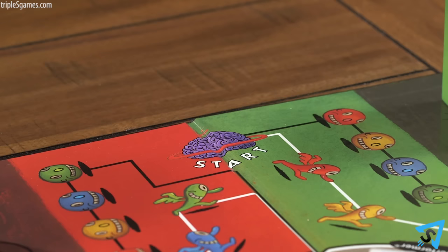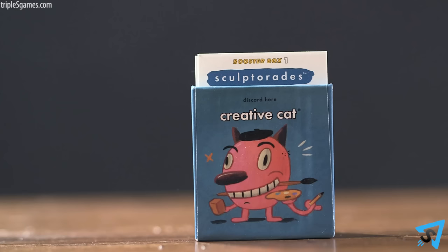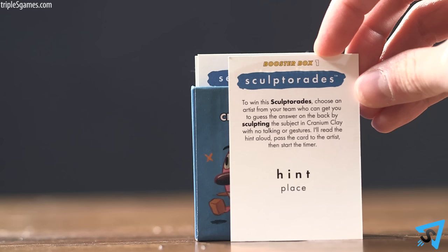Each team chooses a game piece and places it on the start space. The team with the person whose birthday is coming up next goes first. On every turn, your team gets one chance to move. The team to your right draws the next card from the deck that matches your spot on the board and reads it to you.